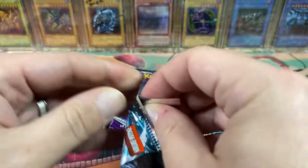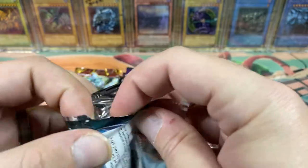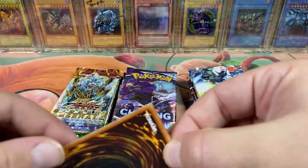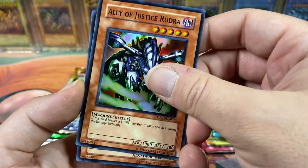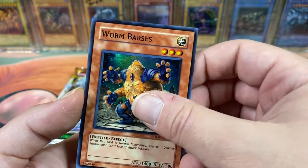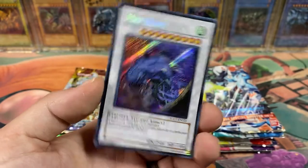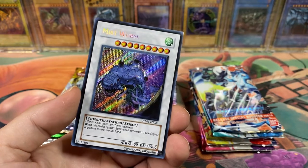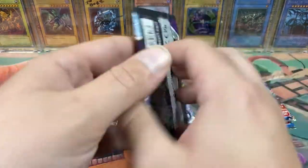Starting with Hidden Arsenal 1. Haven't opened very much 5Ds on the channel. Hidden Arsenal 1 through 3 or 4 are 5Ds sets — Ally of Justice, Radura, and they're all foil packs. Blizzard Warrior, Worm Barza's, X-Saber Axle, and — oh my god, no way! Mist Worm is like one of the best secrets in the set, so that's amazing. Alright, dope!